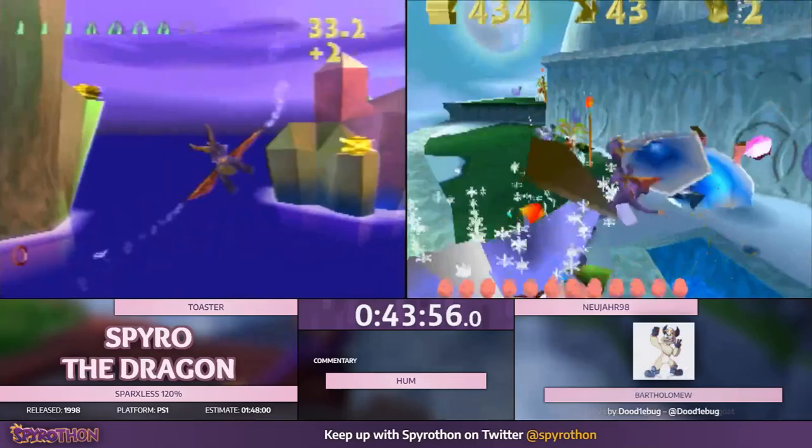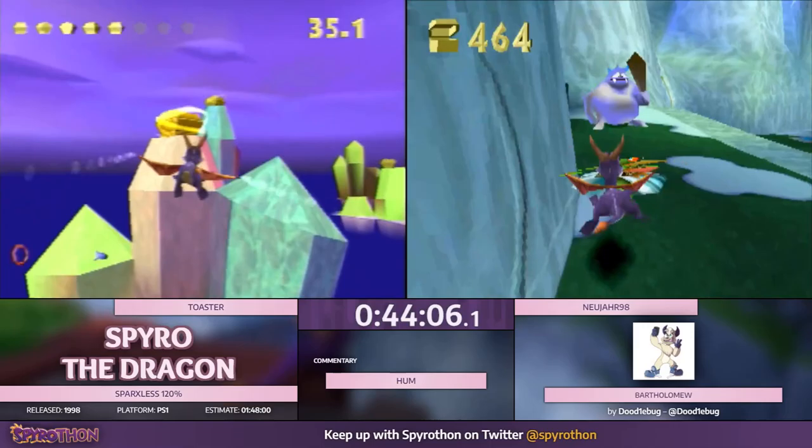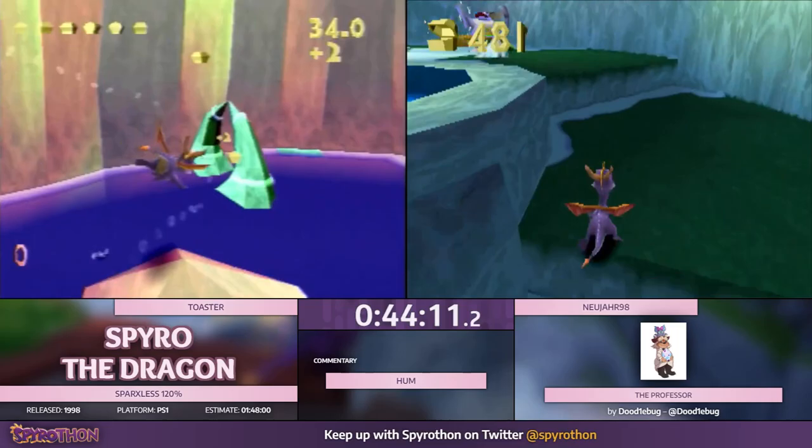It didn't set you back too much — actually you have a fortunate situation where the wizard that was at the top is now at the bottom, so you can just take care of that real quick. Then the enemies here just automatically spawn.